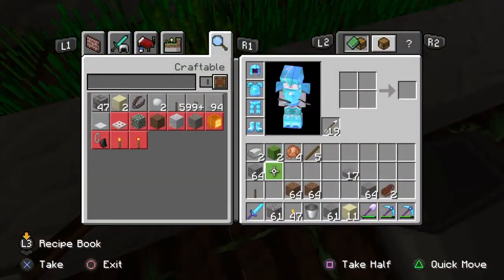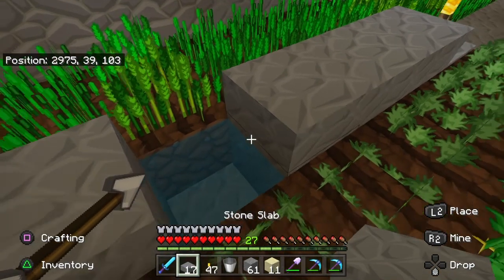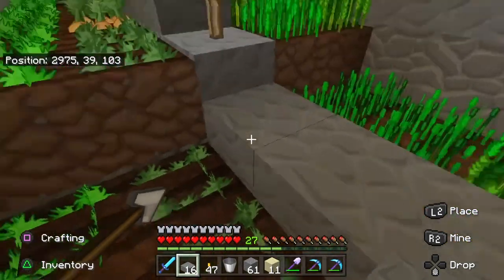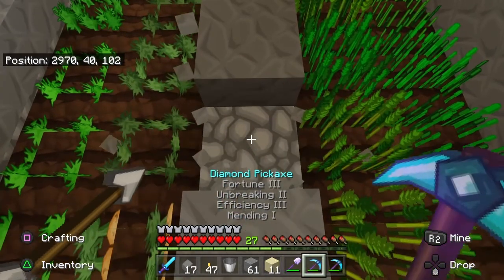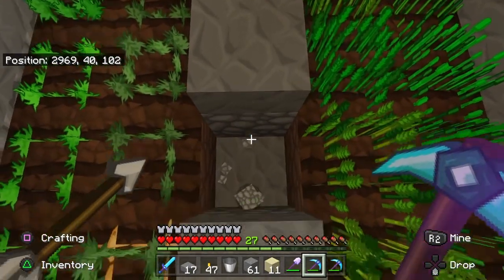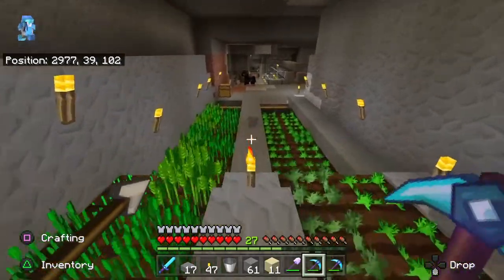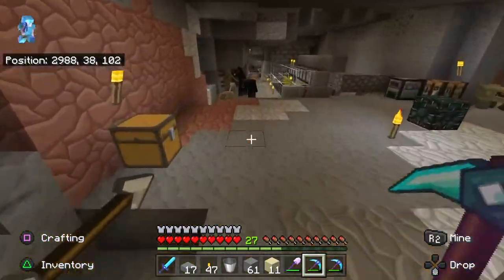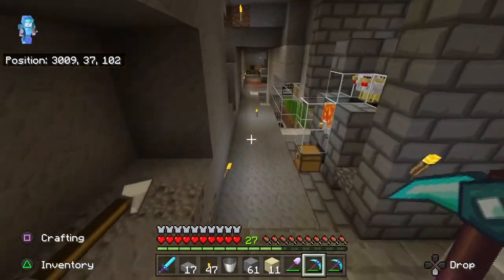I have a plan for this episode — we're going to see how well it goes. We know how my plans go. The plan for this episode is to get a cactus farm going. I only have two cacti; I don't even know where I got them from.